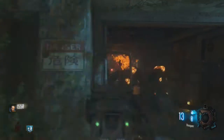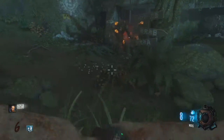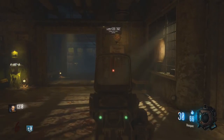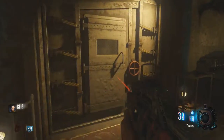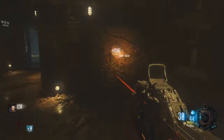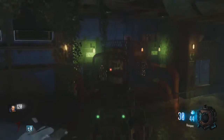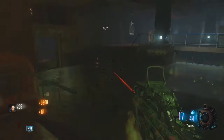A few zombies are going to spawn once you open the door, so kill them — there might even be two Thrasher zombies, the big ogre-looking things. Kill them and continue on through. The first door you come to on your left is the one you want to open; it costs 1,500 points. There are a lot of points needed, but this is the last door you're going to have to buy. Make sure you have a gun for this part.